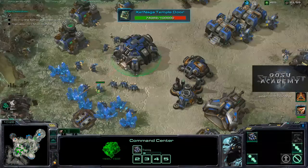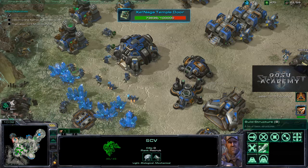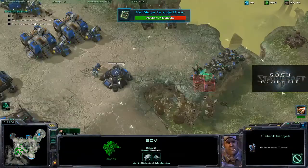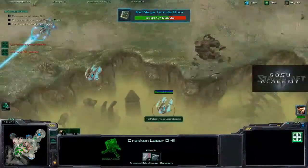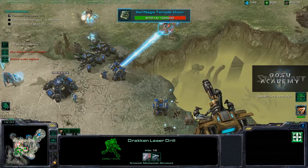Right now we need more SCVs, more supply depots, and lots more tanks. We'll also need some missile turrets because air is coming. I'm going to make a mistake and queue one thing to do a series of missile turrets — should build them all at once. The warp prisms are not a problem; whatever they drop, our tanks will take care of. But the void rays are a problem. Here's an example of being too slow to deal with something and losing a tank — should have hit that earlier.